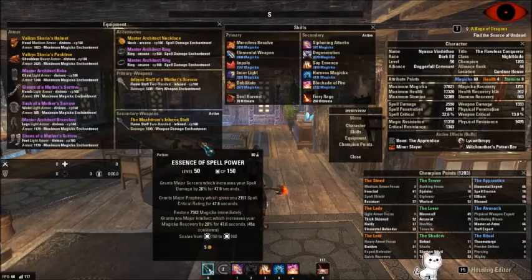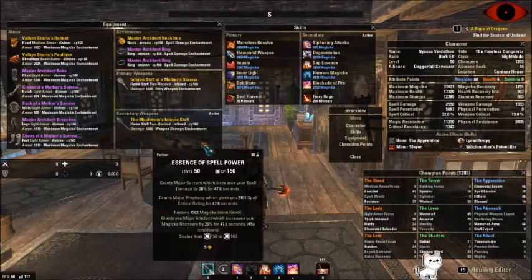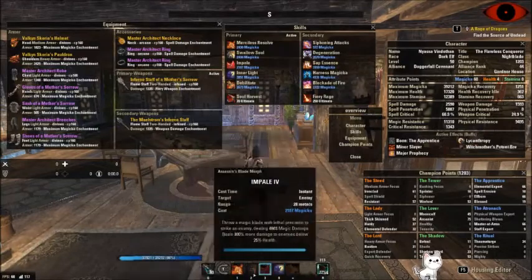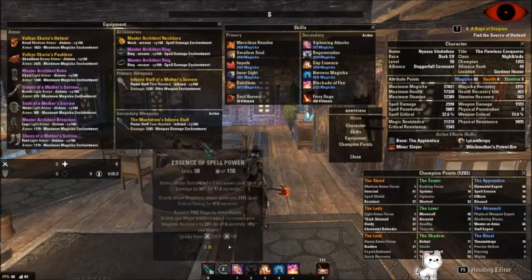For potions we use our typical Essence of Spellpower potions. We are going to be getting the Spellpower buff from Degen, but it's best to have that 100% uptime in case you let something fall off, especially because this also gives major prophecy. There are times where I don't have Inner Light on both bars. This is also the same potions I use for PvP, because Magblades and Tripods don't always get to go together.